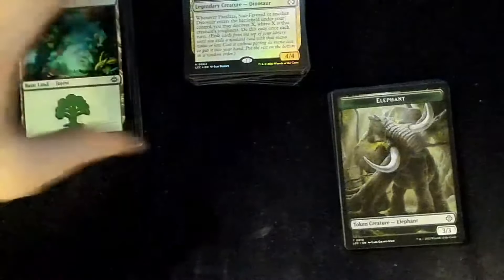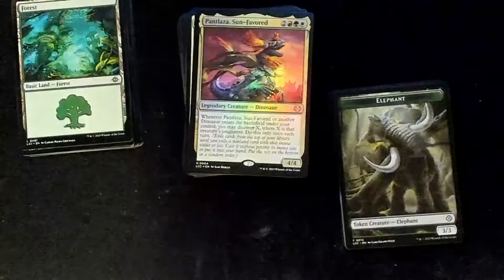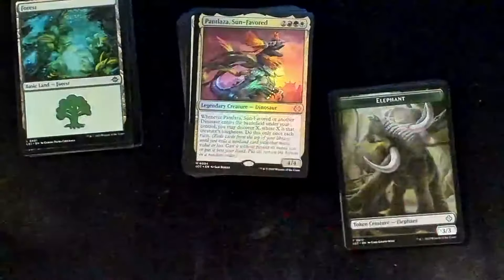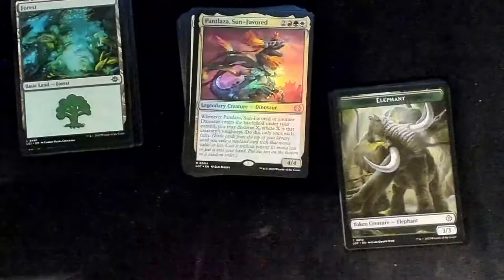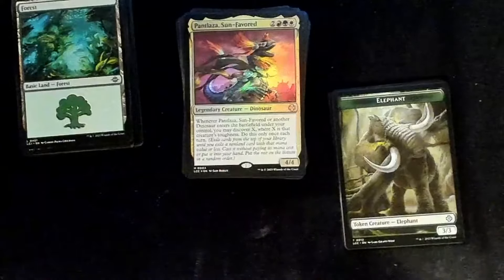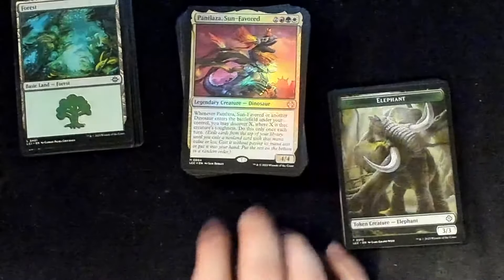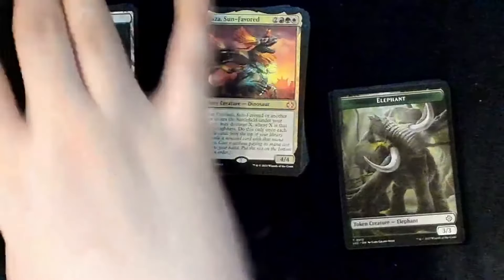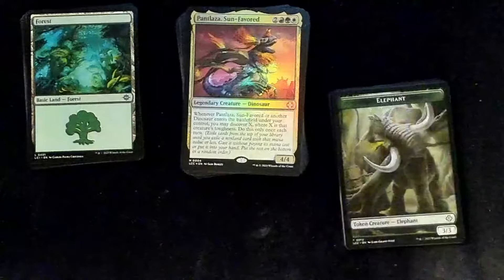That is it for Velociraptor — er, Veloci-Ramp-Tor. I'm definitely going to be putting all these in sleeves and a deck box. I'm going to be putting the dinosaur deck in this nice Ultimate Guard deck box — red and white — with yellow Dragon Shield sleeves, going for a kind of Jurassic Park theme. I'm planning to fit in the Jurassic World Universal Beyond guest cards. Thanks for joining me — tune in next time for another unboxing or whatever else is on the channel. Bye-bye!